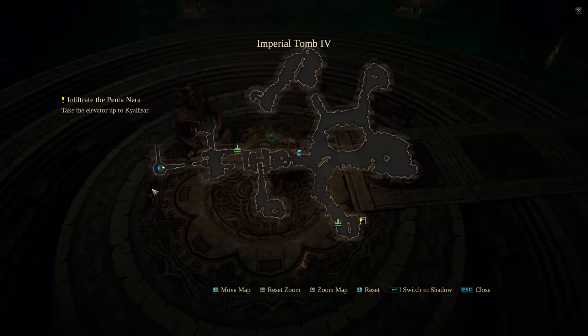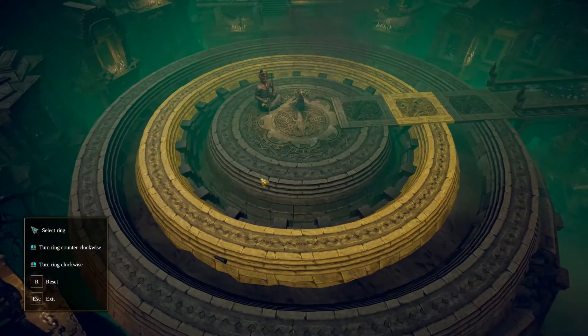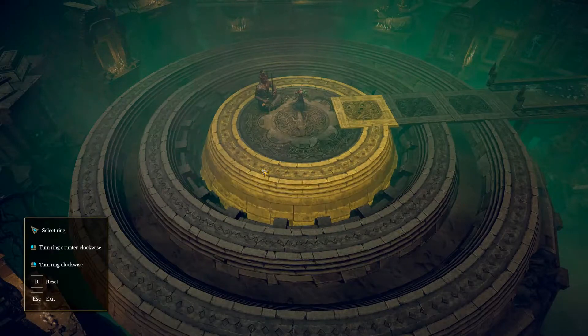Hey, what's up everybody? We are back today with another puzzle solution video. This time we're coming to you from Imperial Tomb number 4. So, once you get into the tomb, you will eventually run across this circular ring puzzle. And we're going to talk to the stone servant once again, just like we did a long time ago in the game.